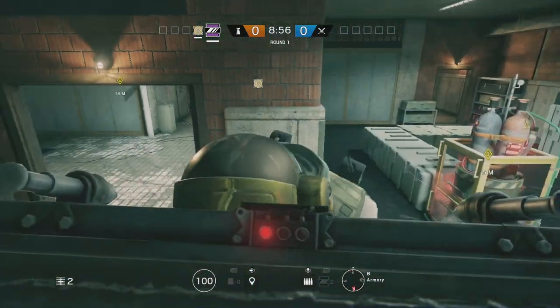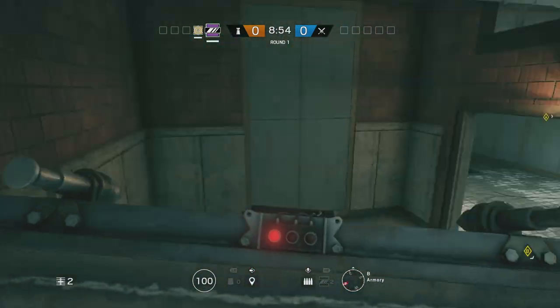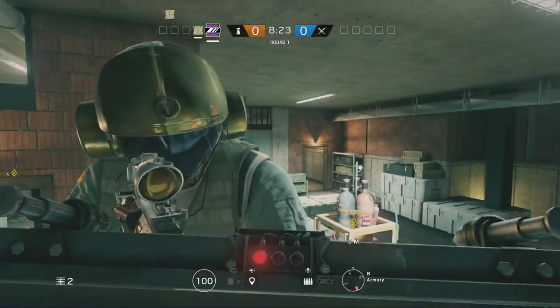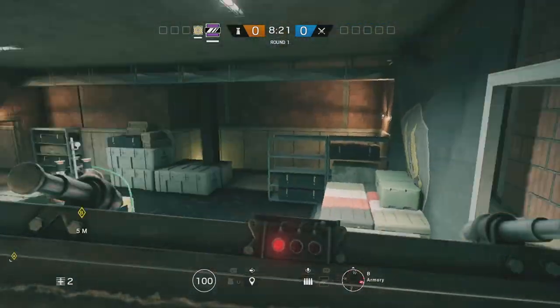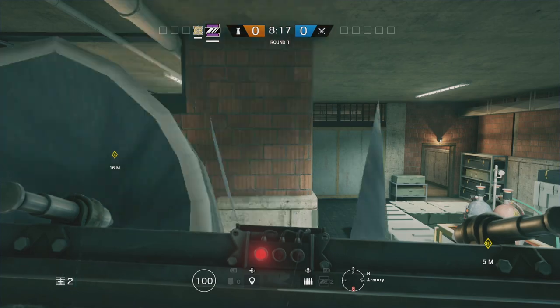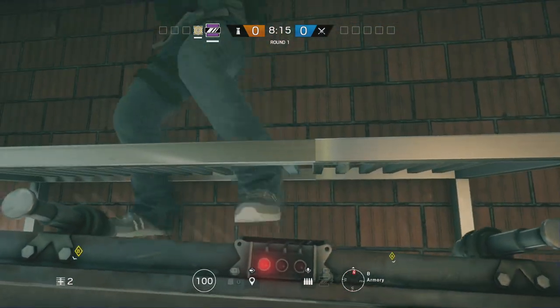You might be thinking: how would you have time to do this in-game? During preparation phase you can do this. It is very simple — the shield placement doesn't have to be perfect. All you have to do is place a shield how you see in the video, walk to the end, crouch, pull out a mirror shield.